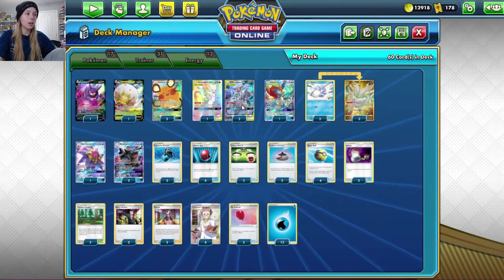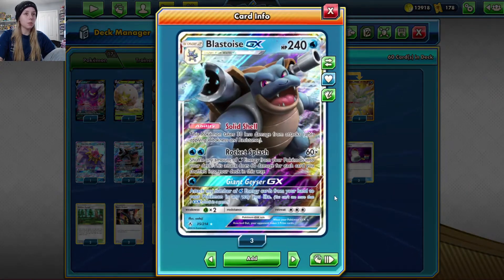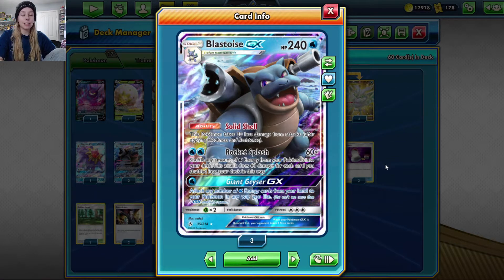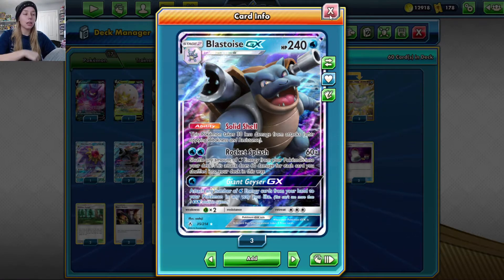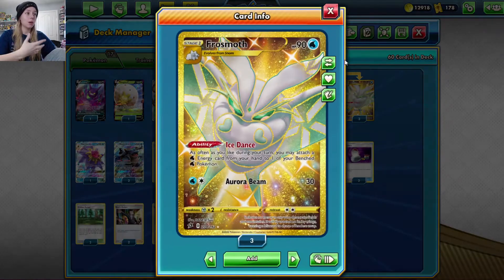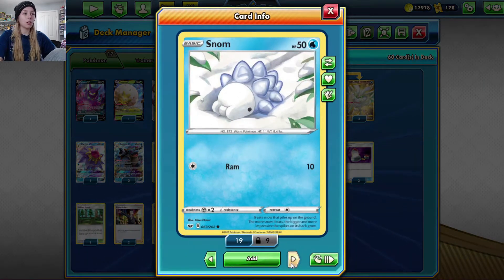We'll run three copies of Mewtwo and Mew Tag Team GX. The Rocket Splash comes from Blastoise — Rocket Splash allows you to shuffle any amount of water energy attached to your Pokemon into your deck, and it does 60 damage for each energy you shuffle back. So not only are you getting to shuffle the energy back instead of discarding them, you can very quickly reattach them with the Frosmoth line, which is a very important set of cards for this deck.